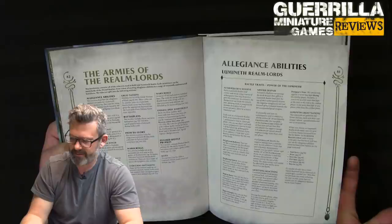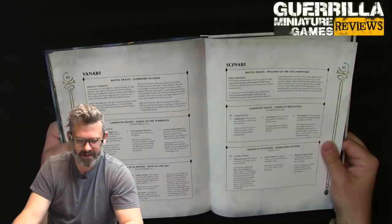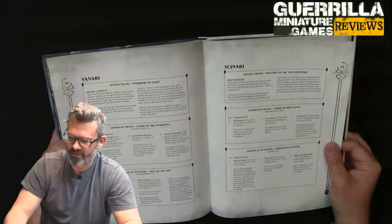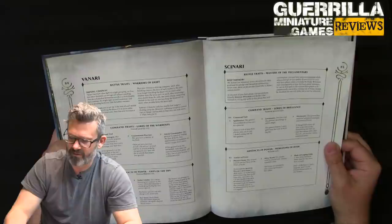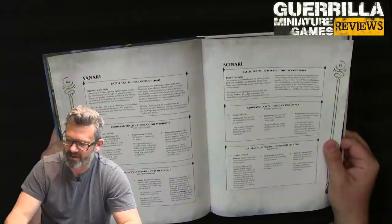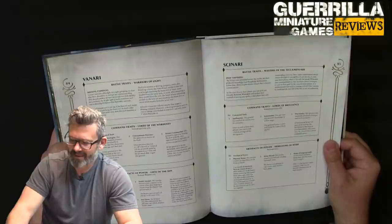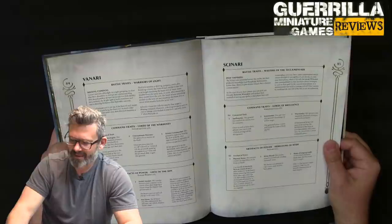Aether Quartz works the same, the Cathlars, Absorb Dispair works the same, Lightning Reactions too, and the Great Nations as well. Now for the new stuff — Battle Traits for the Cenari: Masters of the Teclamentari — Deep Thinkers. At the start of your Hero Phase, you can pick a friendly Cenari Wizard and declare that instead of casting any spells, they'll contemplate. In your next Hero Phase, when that Wizard attempts to cast its first spell, it auto-casts with a casting roll of 9 and can't be unbound. So basically every other turn you're Teclis if you want to be.